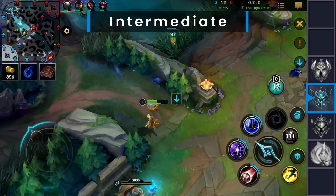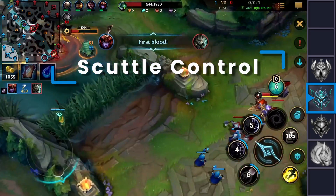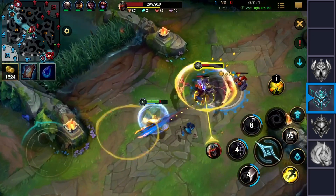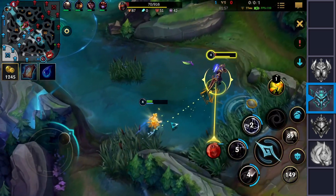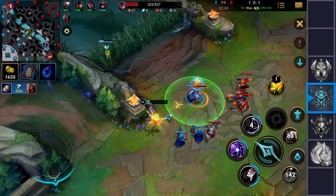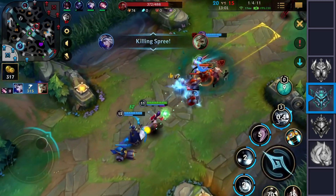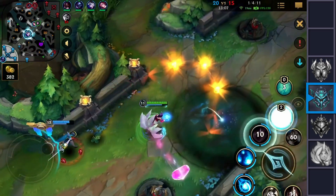Next up comes the intermediate tier for mid lane concepts. The very first one is Scuttle control. At 1 minute and 25 seconds, the Scuttlecrab emerges from the river and a vicious battle royale begins. To help your side you're going to learn how to deal with the wave briefly before this fight takes place. But dealing with the wave isn't only for the Scuttlecrab — we also do it for rotational plays, and it's important to identify when you want to roam and how to pull that off.